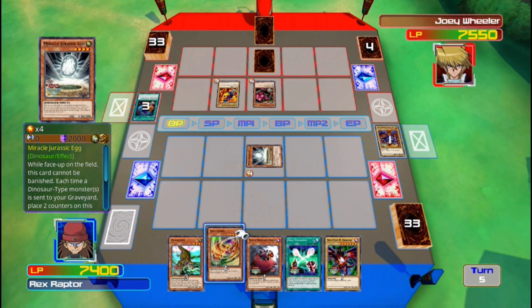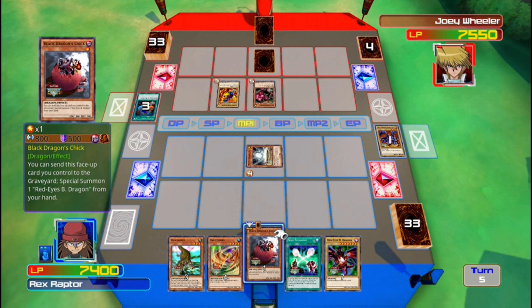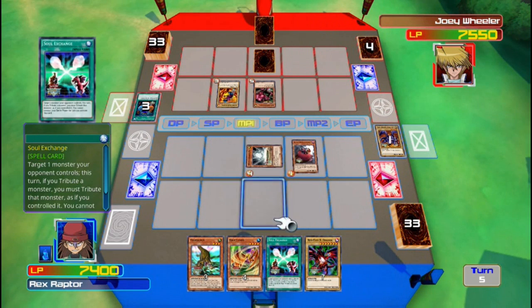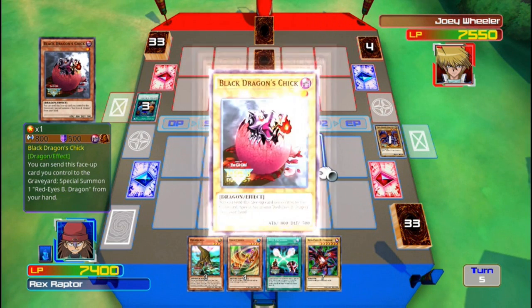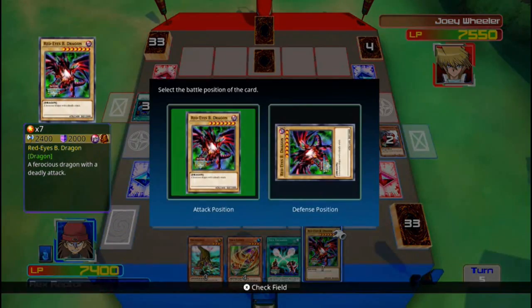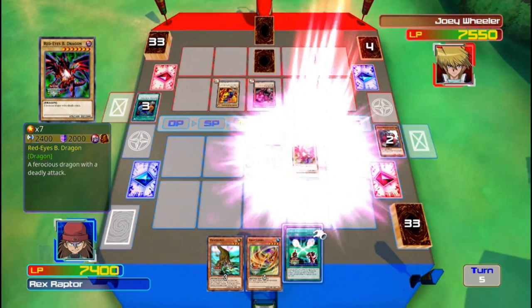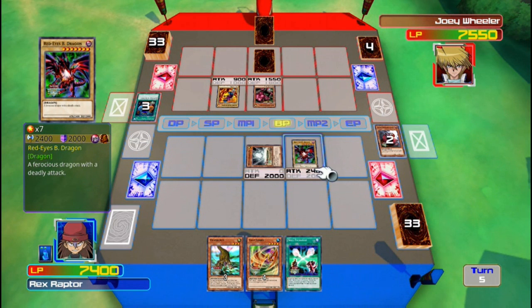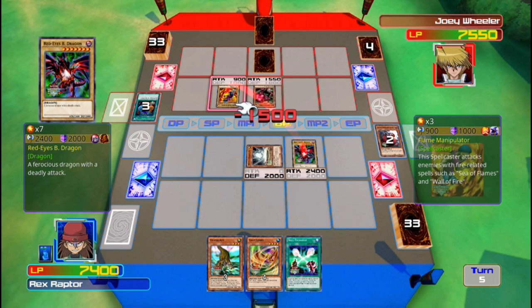My turn! Red Eyes! Perfect! And now, I'll summon Red Eyes Black Chick. And then, I'll immediately send him to the graveyard to bring out good ol' Red Eyes. Come forth! Red Eyes Black Dragon! And now Red Eyes — destroy Flame Manipulator! Inferno Fire Blast!